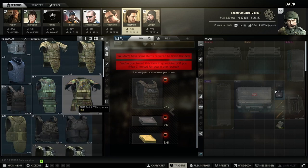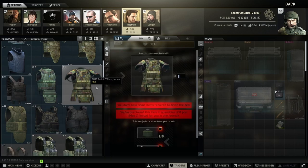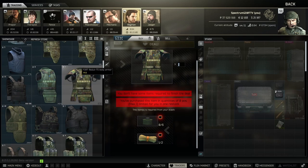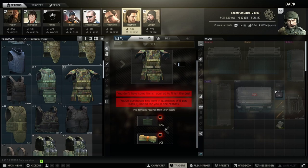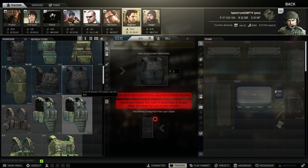I would ignore the Slick barter — I'm just not a fan since stomach protection is super important. The next barter is really good — I think this is the highest effective durability tier 5 armor in the game, a pretty beefy armor set and not that expensive to run. Early wipe, the Kolpak barter is useful — I think it's cheaper than buying for cash.